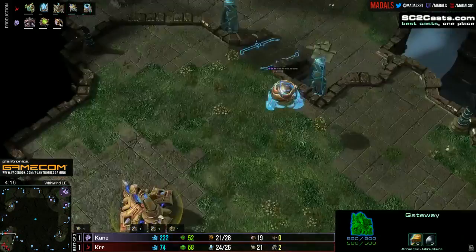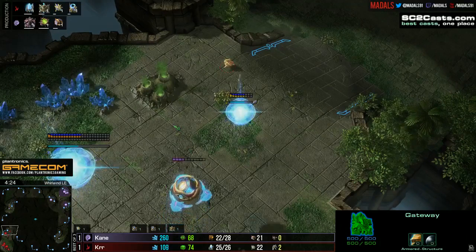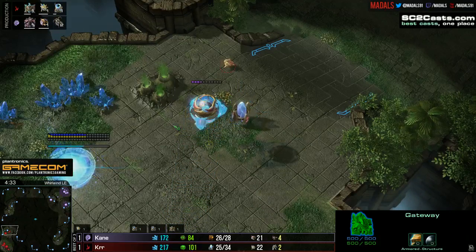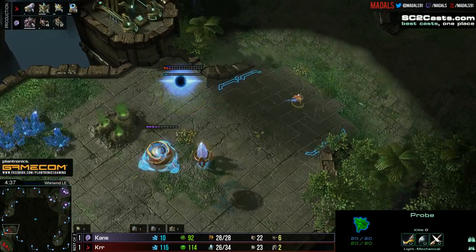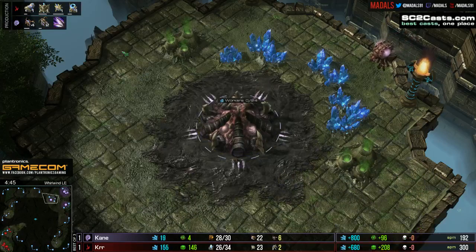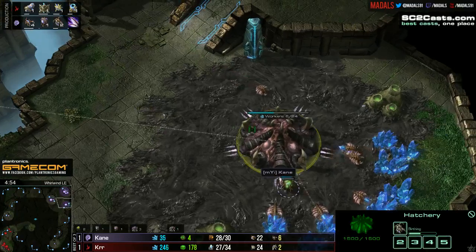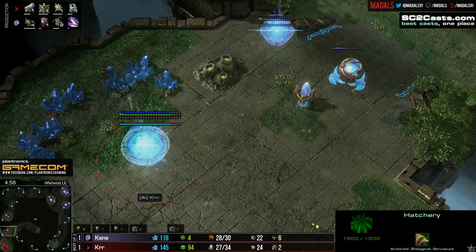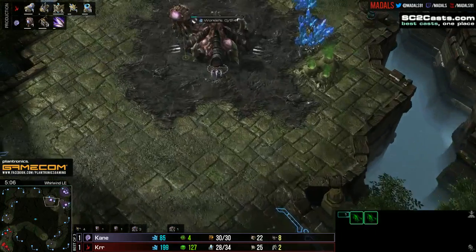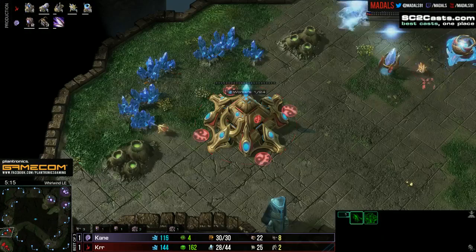This is now where the ball is in Kerr's court and his decision is how he transitions. Is it going to be two more gates and some tech? Three more gates and some tech? Or just three gates? Tech first? A forge is going to be on the cards first — that means upgrades can start coming down. I really think a very large contributing factor to game two being won was the fact that Kerr had such superior upgrades. He was running 3-3 up against, I believe, 2-1 — it may have even been 1-1. For a vast period of time it was actually 1-0 against 3-3 in favour of Kerr. That's massive upgrades, and it was really effective.